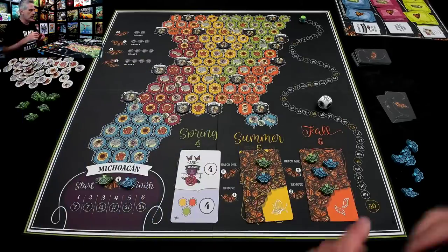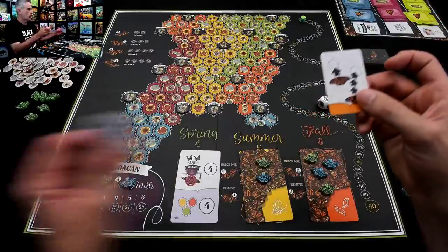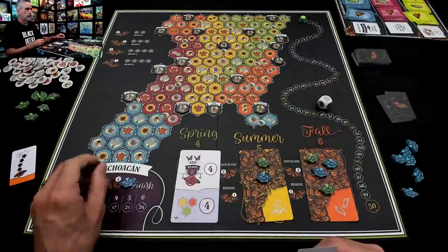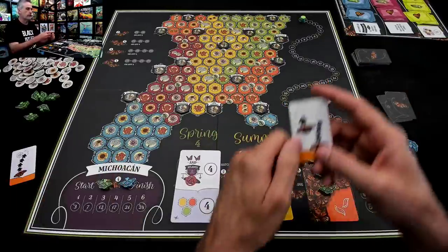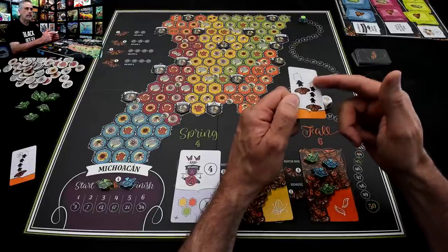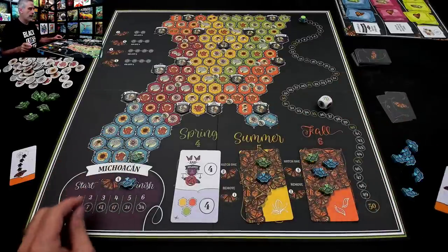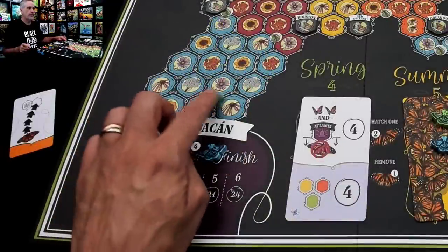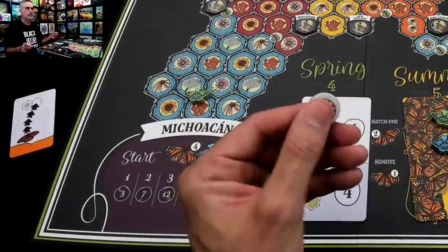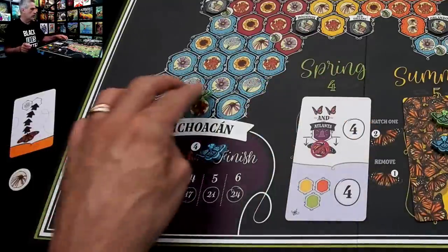I think this one is the ideal card to play right from the get-go. My one first-generation butterfly is going to start flying. I can move three and then activate the space I land on, and then one — or I can move one and then three. I'm going to move one space, flying north, and because I have landed here by moving one space, I collect one of these flower tokens. This is a big set collection element of the game.